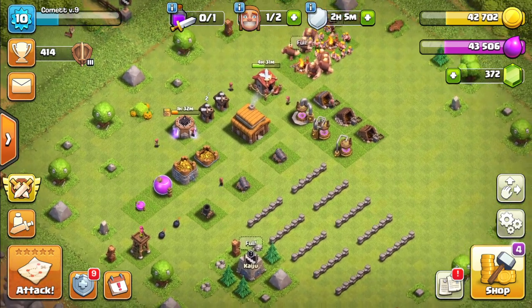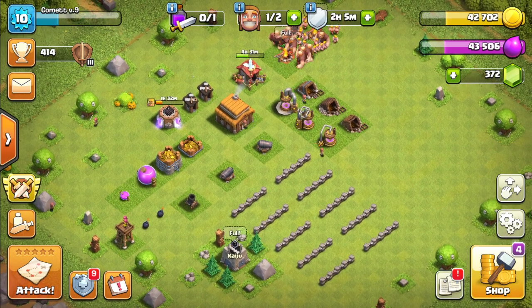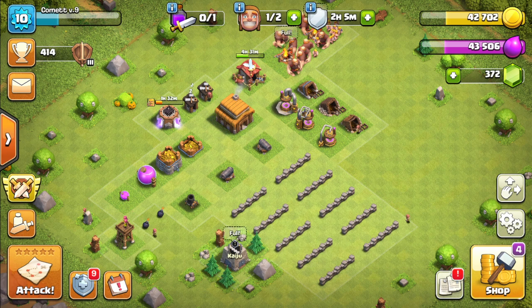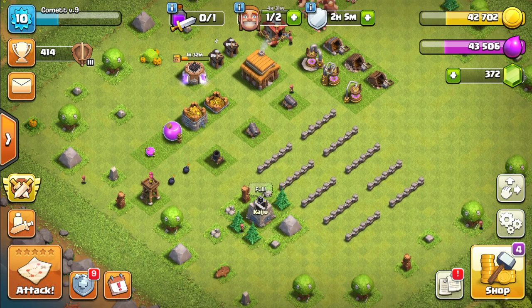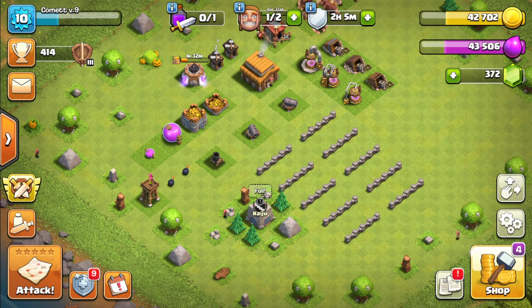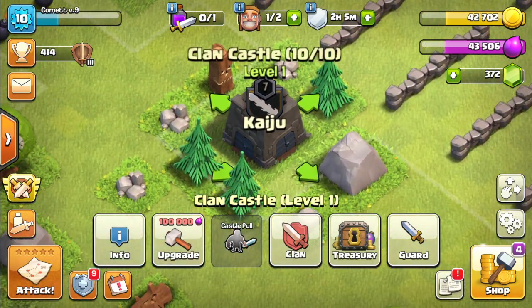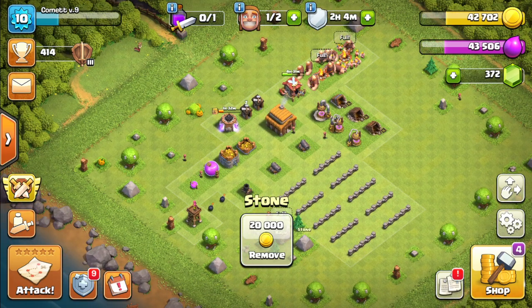Let me do a bit of a recap. This is my base that I've been building so far — something I started from scratch here on the channel. I am at Town Hall level 3. I didn't attack so that I can get more resources to keep upgrading my base. But the base that I attacked — that person had a Clan Castle. In the Clan Castle, you can store troops from your Clan Mates, and these troops are usually much stronger than your own Town Hall level.